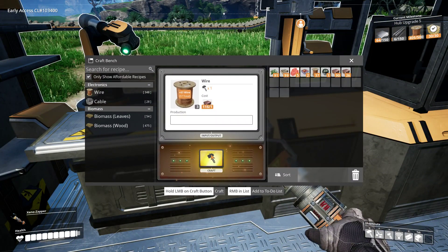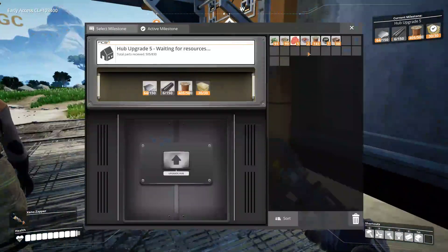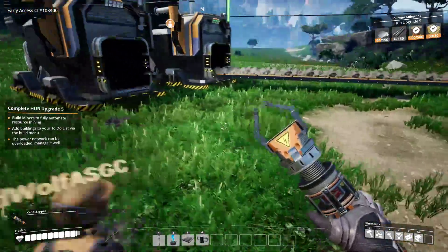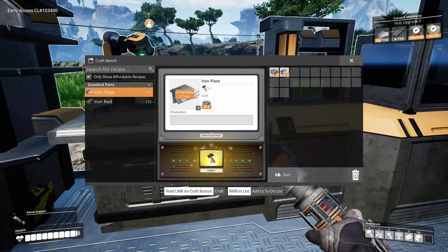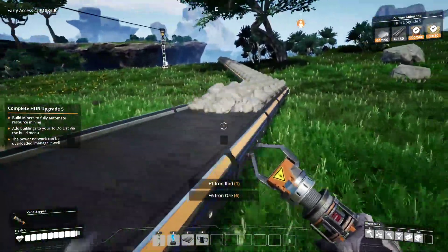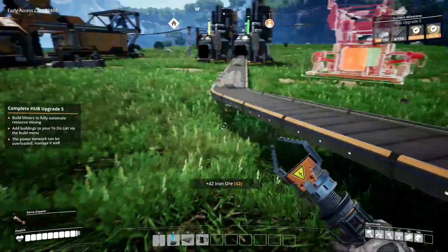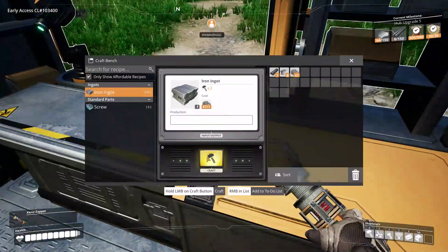I think I only had 160. Bummer. There we go — now that's finished. Extra copper and stuff I've put in the chest, along with all the biomass. Also, you can't hold E to pick stuff up — you actually need to spam-click your buttons. Oh, that's gonna give me such cramp. We don't have splitters yet, do we? No. Oof.